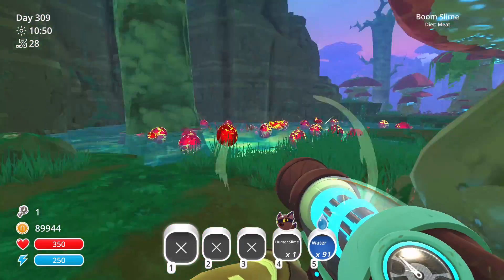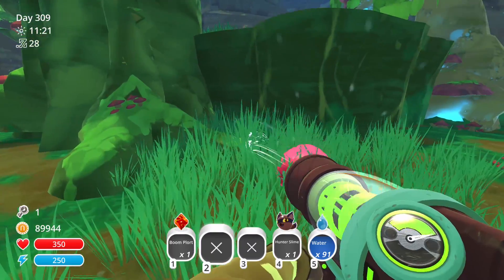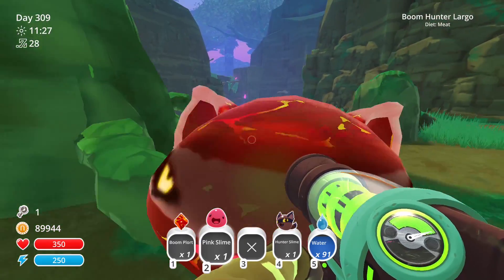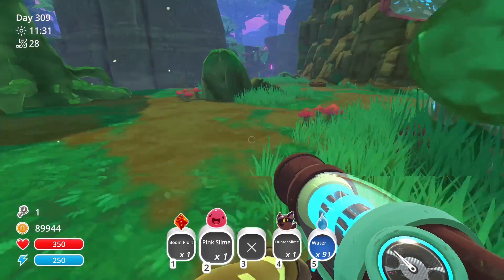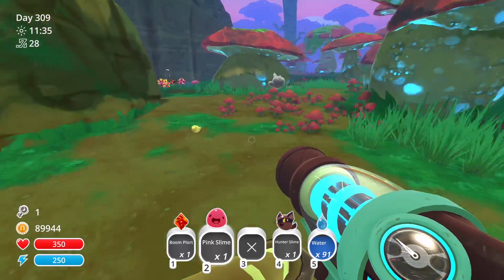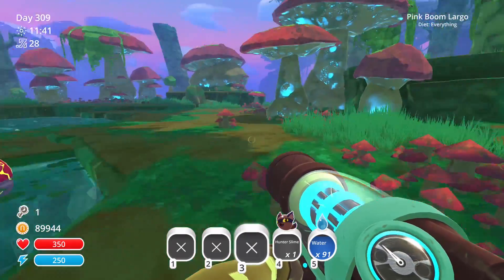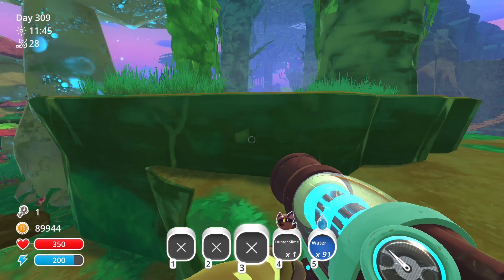I also throw food in the water to keep them busy. Second, it's a pain when you finally see a hunter and it eats a plort before you get to it. Clearing out all of the plorts makes that less likely, since the only plorts left will be the ones getting dropped into the lake. That means any hunter that appears will have to head towards the water if it wants a bite, and it's pretty easy to catch them before that happens. Third, I don't have to worry about the tar, because all of the largos are in the water — as soon as the tar forms, it gets wrecked.